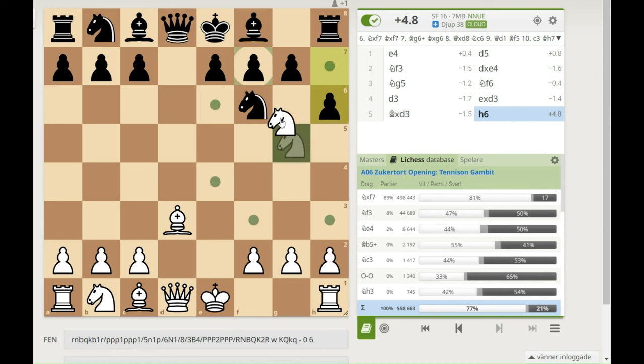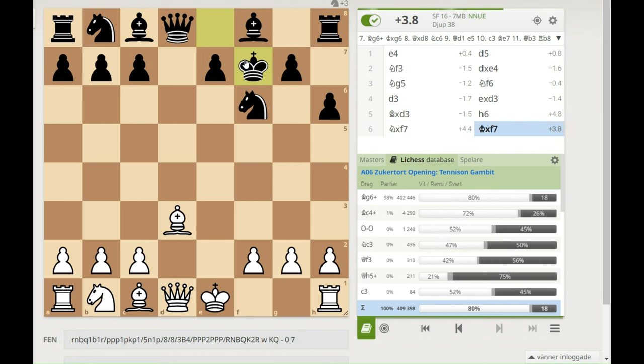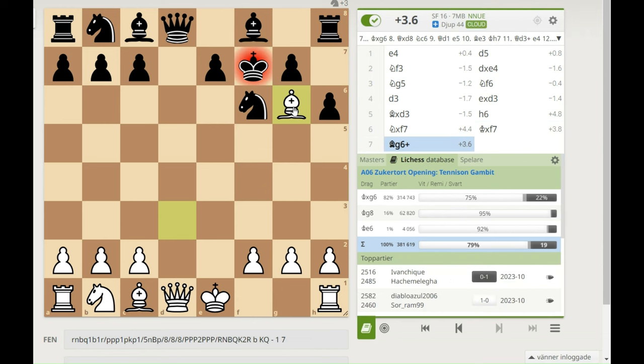It's so beautiful — knight takes f7. You have this line here that makes all of this possible. We have a fork on queen and rook. The only way for black to get out of this is of course to take the knight, and then there's this beautiful move bishop g6 check.